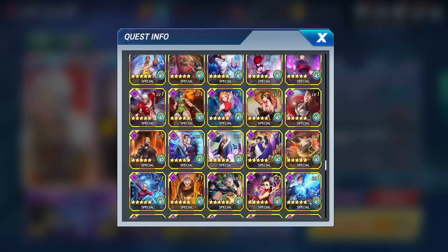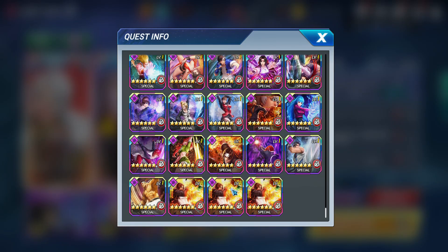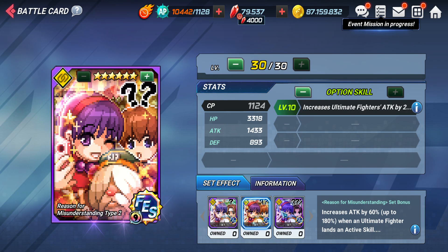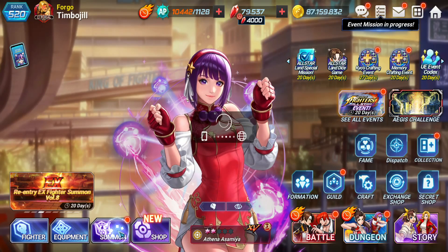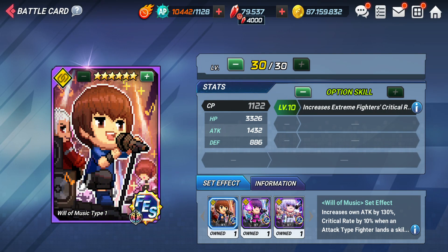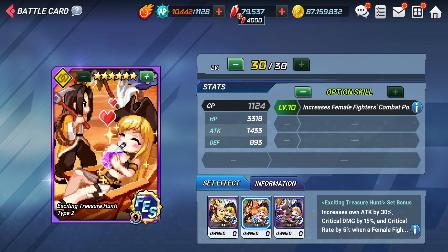Let me double check — this should be here. Okay, so only the one is here, not the return set. I forgot to check — they also have the re-entry banner. Let me see which cards are in the re-entry banner. So this set and this set are re-entry banners.